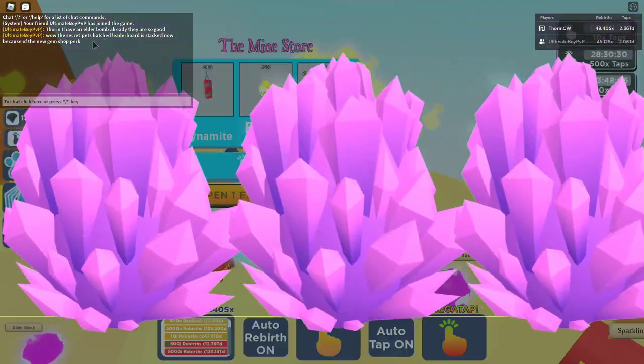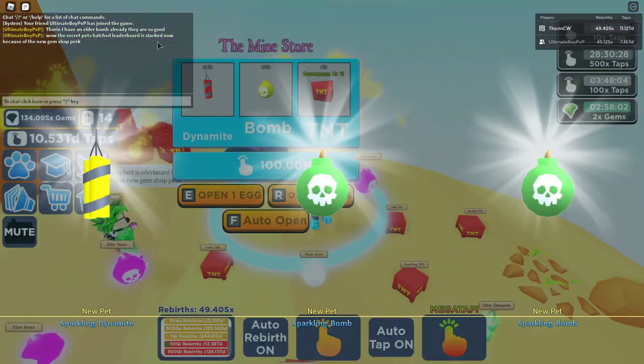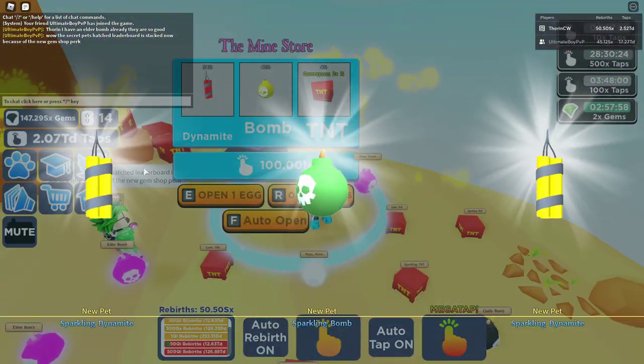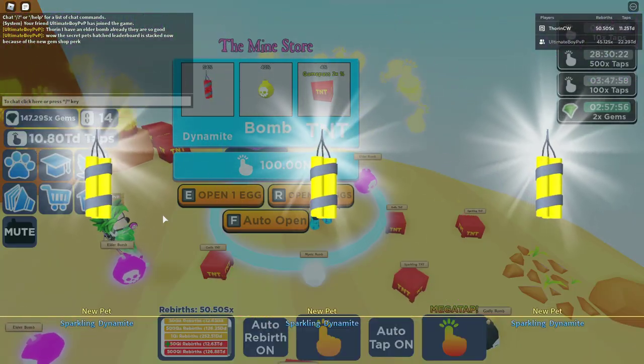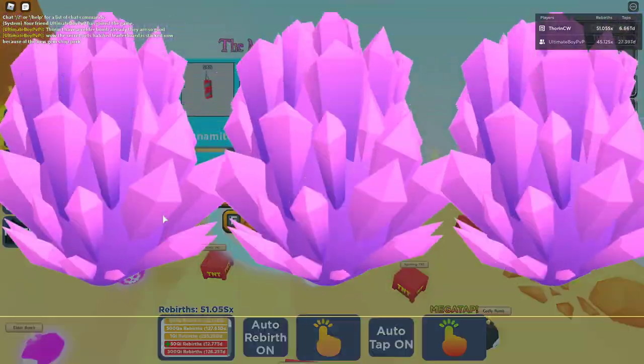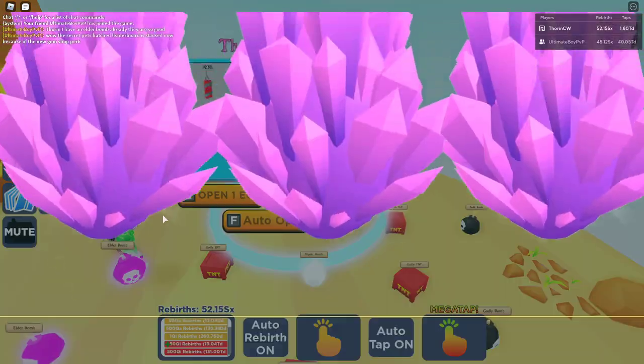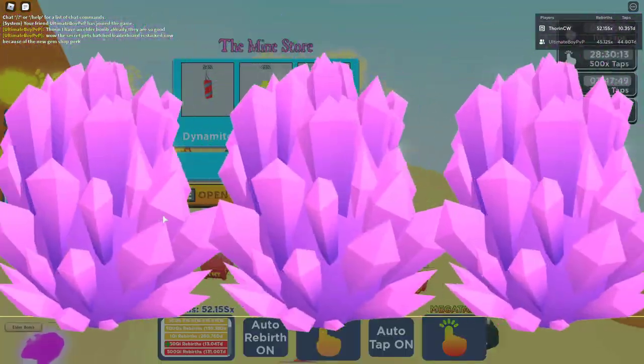He's saying the secret pet hatched leaderboard is getting filled up now because of the new gem perk. He's obviously looked at the leaderboard stats and it's starting to fill up thanks to this new perk update that you can get.